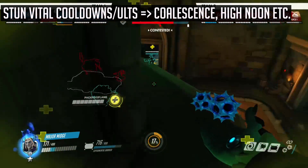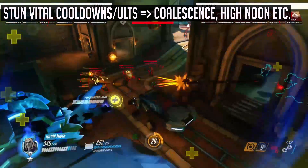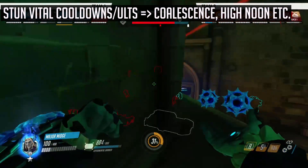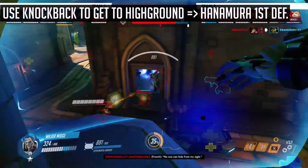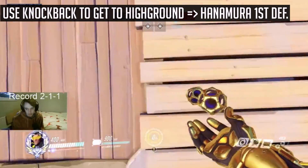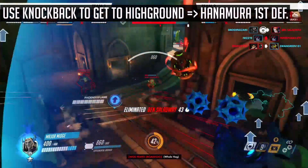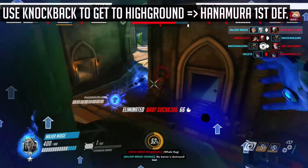Accretion can also be used to stun vital cooldowns and ultimates, which is best seen with Moira and Roadhog, as you can save Accretion to stun Breather, Whole Hog, and Coalescence, alongside other ultimates such as McCree's High Noon or Reaper's Death Blossom. Similar to Sigma's primary fire, you can also use the knockback from Accretion to elevate you to high ground. This is much easier to do than using his primary fire, although I would still recommend practicing this in custom games.